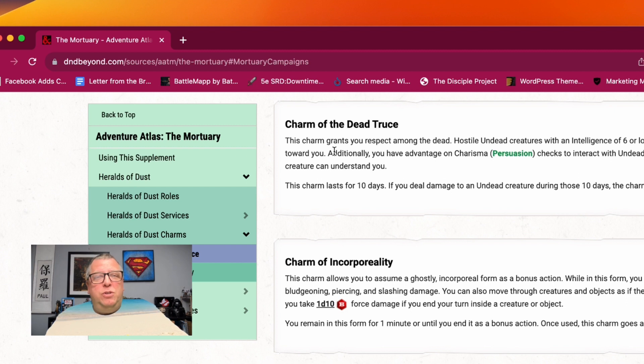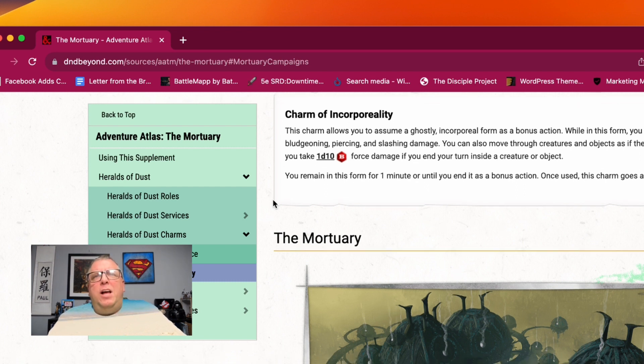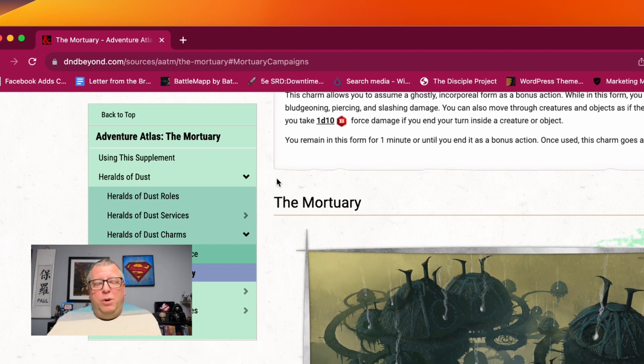You can get some charms if that's what you need, because maybe you need to go defeat the undead, and the only way to do that is get some charms to move amongst them so you can figure out what's going to happen. They also have the Charm of Incorporeality, which allows you to assume a ghostly incorporeal form as a bonus action. While in this form you have resistance to bludgeoning, piercing, and slashing damage; you can also move through creatures and objects as if they were difficult terrain, but you take 1d10 force damage if you end your turn inside a creature or object. You remain in this form for a minute, and once used, this charm goes away. Still a pretty cool charm.